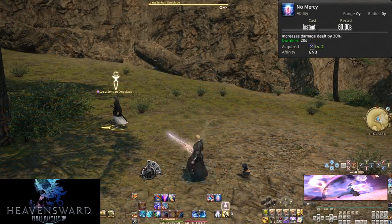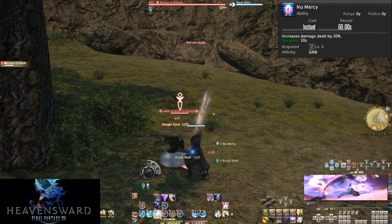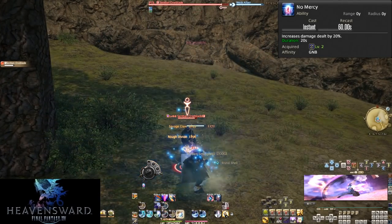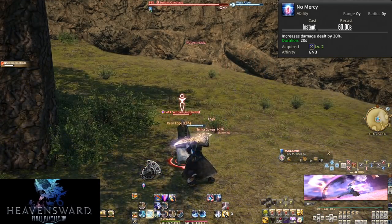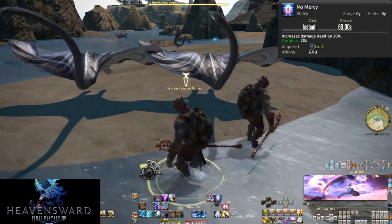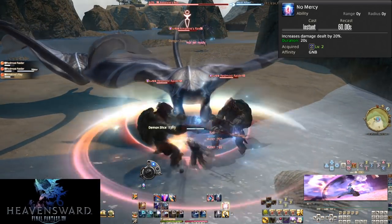Level 2, No Mercy. On a 60 second cooldown, No Mercy grants us 20 seconds of 20% increased damage. That's a big chunk of extra damage and has high uptime. Use this every time you can mid-fight, especially when you're about to do Sonic Break and our Gnashing Fang combo. In trash pulls, just use it whenever to boost our AoE power by a lot. Be sure you weave it between GCDs to maximize the number of attacks you get during No Mercy. Every other Gnashing Fang, use it under No Mercy.